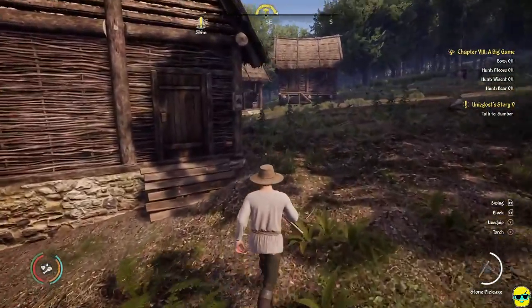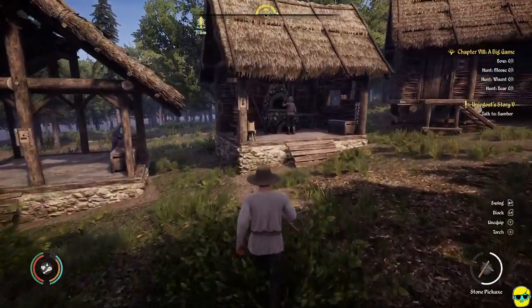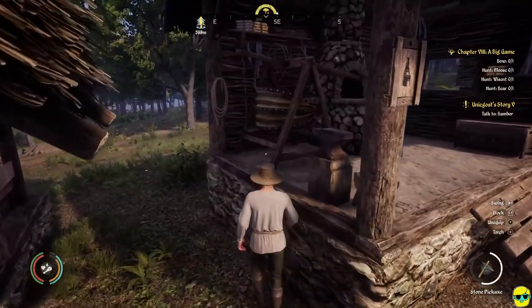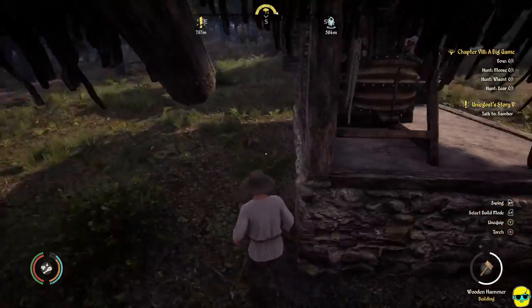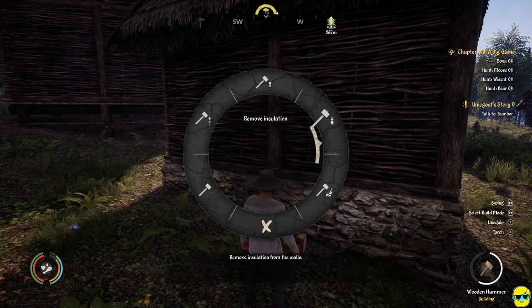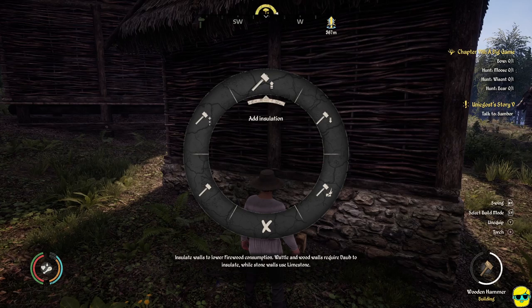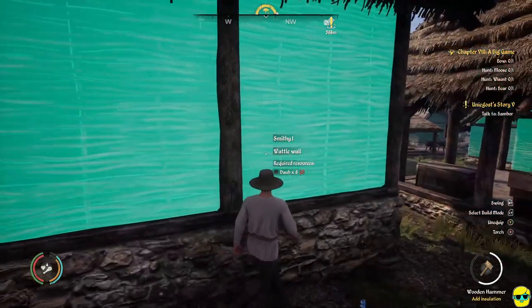I've learned some really cool things — for example, at the Smith, she can actually produce more bars if we make her happy, and if we were to upgrade the workshop she's using to a higher level. I can add insulation, remove insulation, destroy, build, repair, but I don't think I'm necessarily at an upgrade yet.